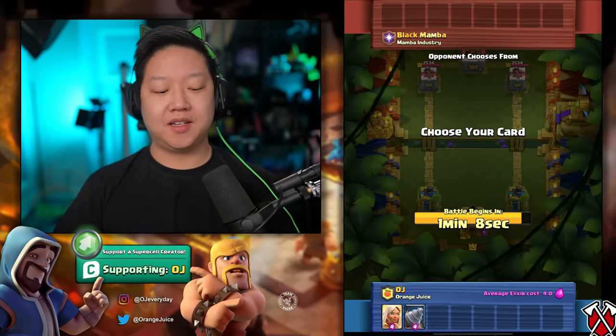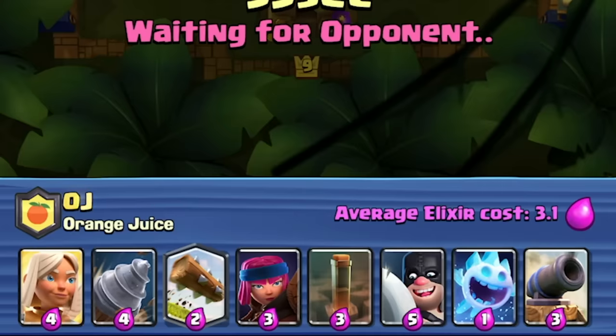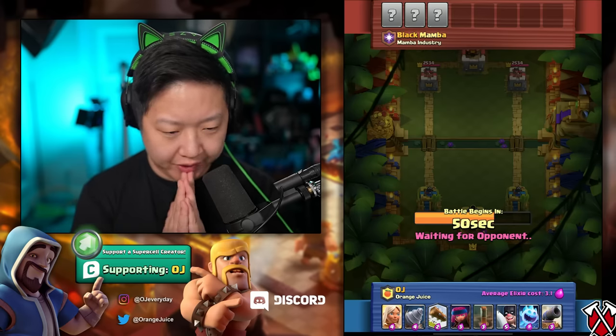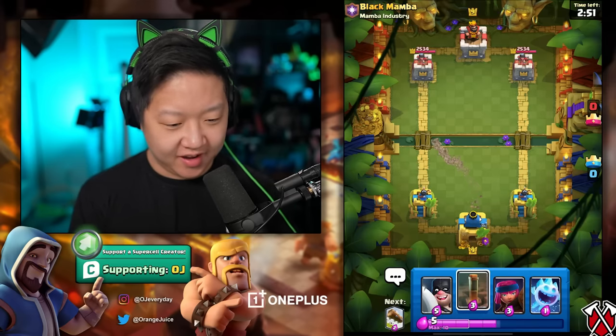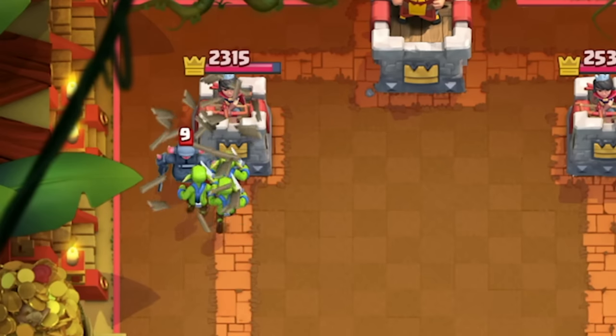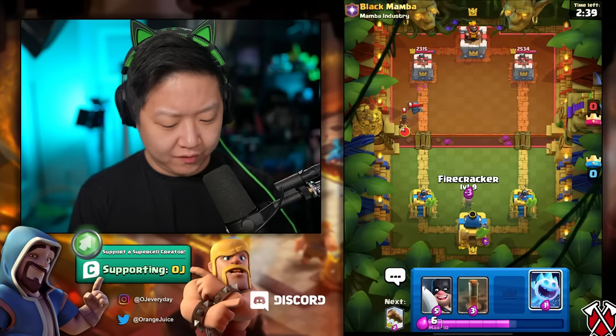Everything on the left is goblin drill. We already hit goblin drill early, that's easy. Now we just pick everything on the left. I basically have a hog quake with the goblin drill but without the hog, so it's a drill quake - I can dig this. Goblin drill right off the bat - freaking heck, he gave me earthquake. Mini pekka actually does stop the goblin drill very, very well.